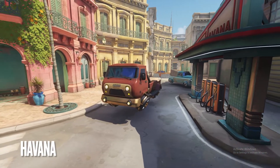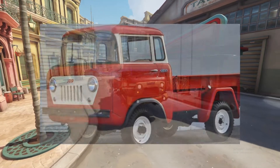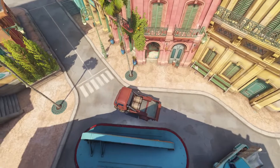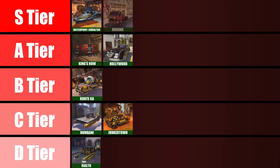Staying on the topic of cars, the Havana payload — which I mentioned to be based on a Willys pickup truck in the last tier list video — is very pleasing to look at. Not only is the truck payload itself very nice, but aesthetically it fits with the map very well, along with actual vehicles you'd find in Cuba. I've thought this ever since we got that first look at it back in the Storm Rising mission. This payload gets an easy S tier from me.